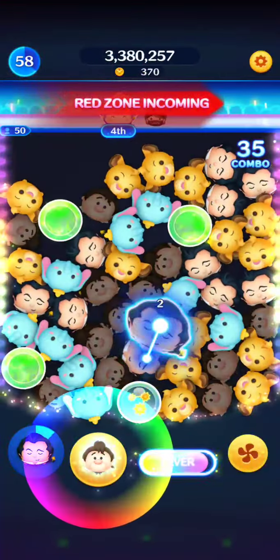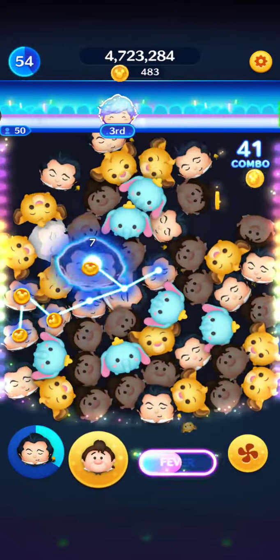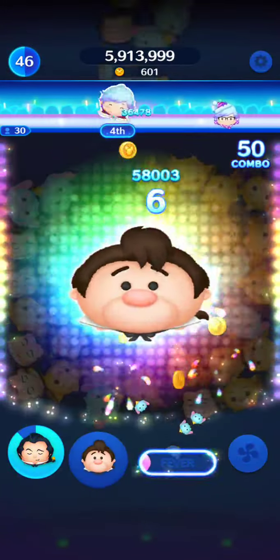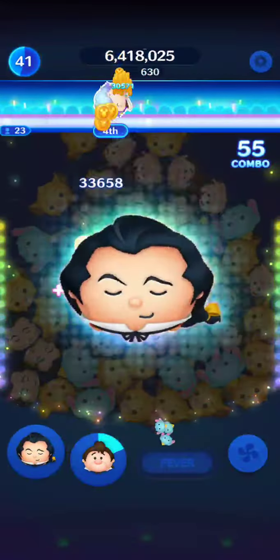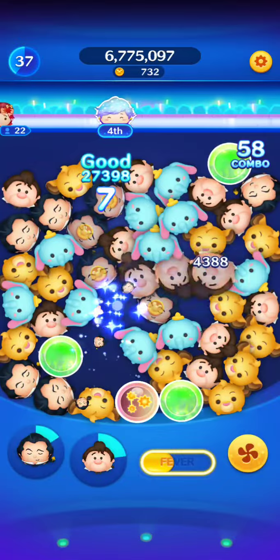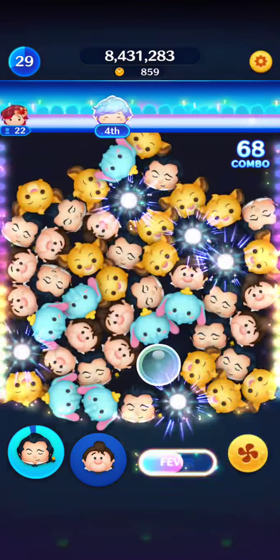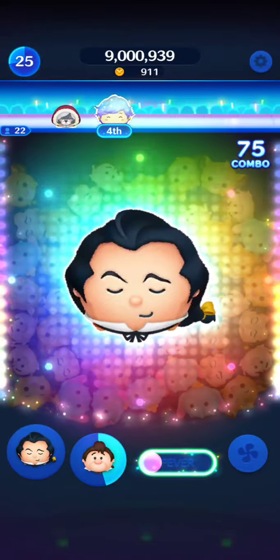Gaston kind of clears the center and then creates these magical bubbles that supposedly increase your score and give you extra coins. He's definitely a decent character to play with because he clears a lot. Yeah, it's not too bad at all. He's definitely one I'm going to put more time into leveling up. As a character, he's more of a mission completer than a scorer.